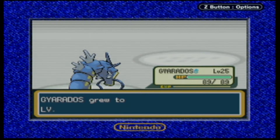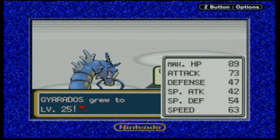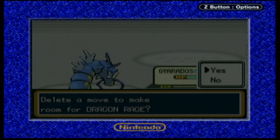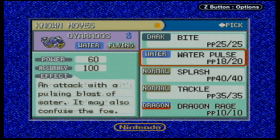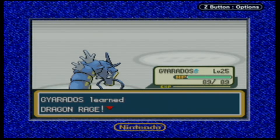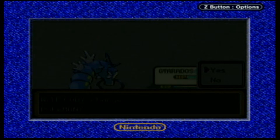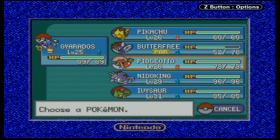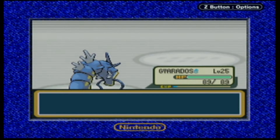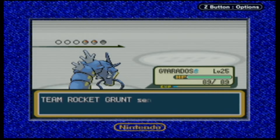Gyarados is now level 25 - nice. His special attack and HP are decent; he's got good speed too. Dragon Rage - not bad. It only does 40 damage flat, so we'll replace Splash with that. It's only really good for trying to catch a Pokemon. Ekans is gonna come out next. We'll keep Gyarados in - I don't know how good he'd do against it, but we'll try.